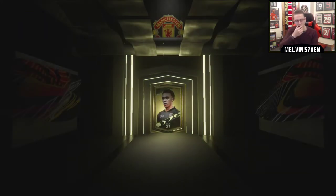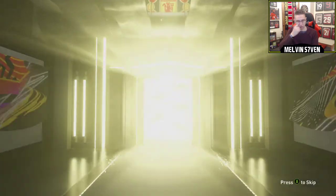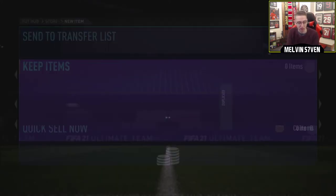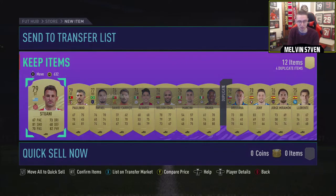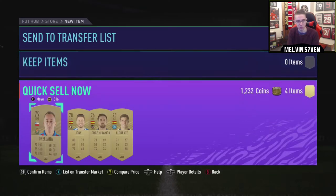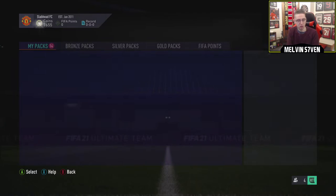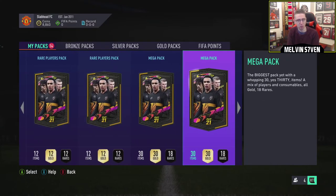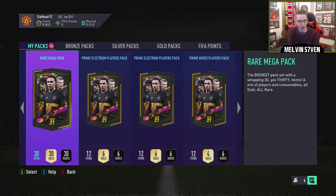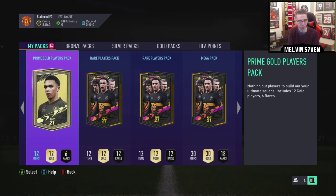Check Futbin for what players go for a lot - that's definitely my go-to. So we have some good packs here. We'll open the 25s. I like the prime Electrums and stuff a bit better than these usually.